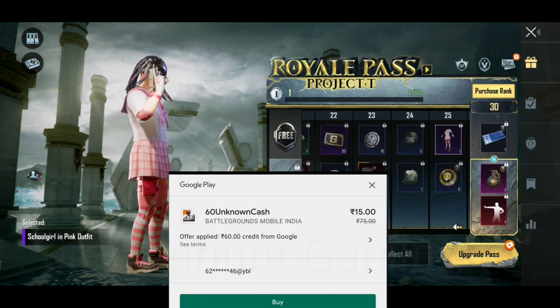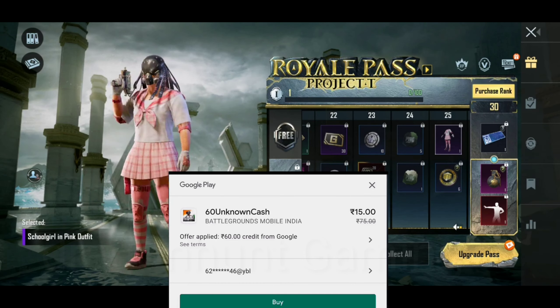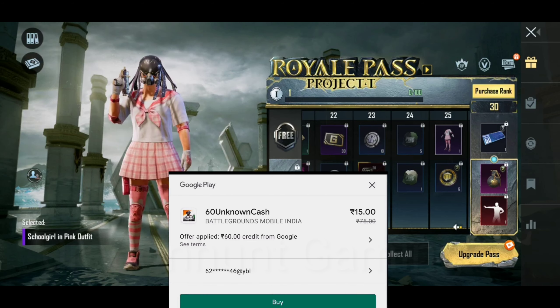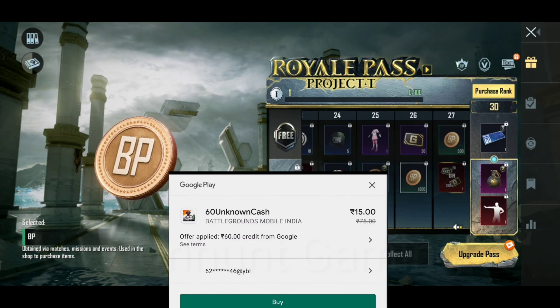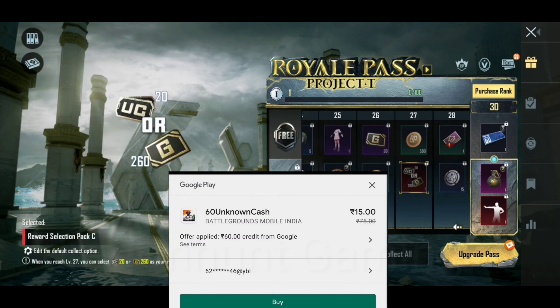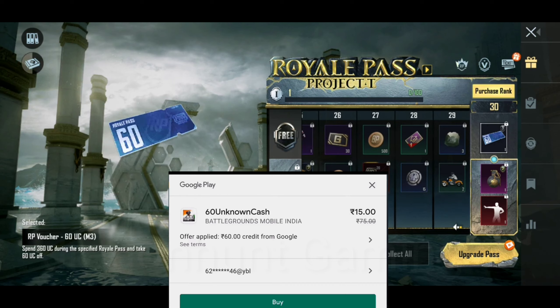You will get the discount on all accounts, and you will get the same account, and then you will get the purchase from the first time. Because you need to have the account for at least three months, you need to have the same account. Then you will have the purchase from UC or Google Gift Card. You will do this, you will get the discount, and you will notice the amount of 60 UC off.